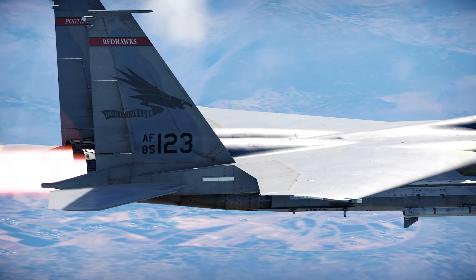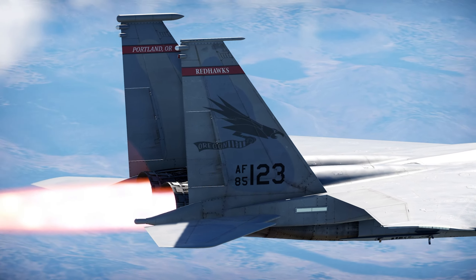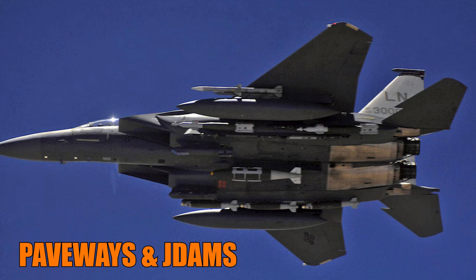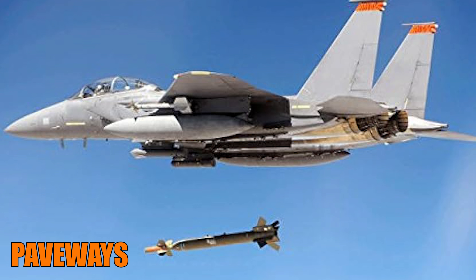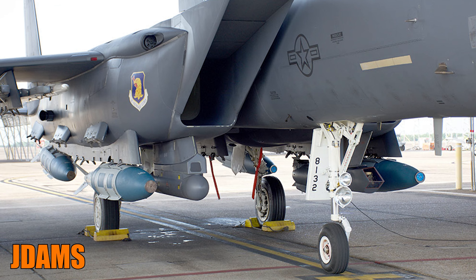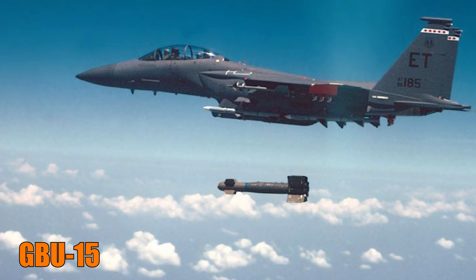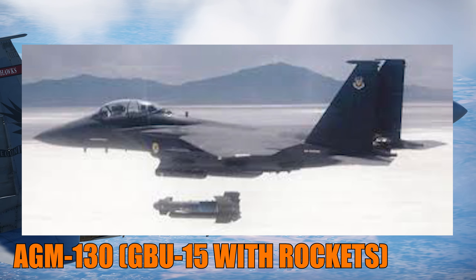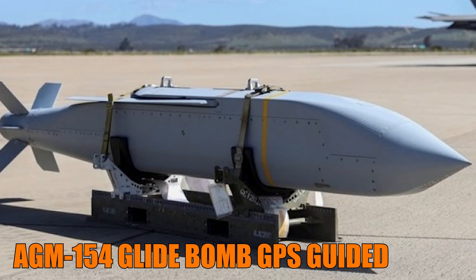The guided weapon suite is where the F-15E really distinguishes itself in the air-to-ground role. It can use all Paveway variants — GBU-10, 12, 24, 27, and 28 — along with JDAMs (GBU-31 and 38), Mavericks, the AGM-130 (a rocket-powered GBU-15), the GBU-15 TV-guided bomb, and the AGM-154 JSOW, which is a GPS/INS-guided glide bomb — essentially a cruise missile without propulsion.